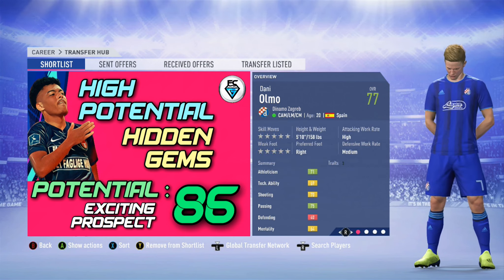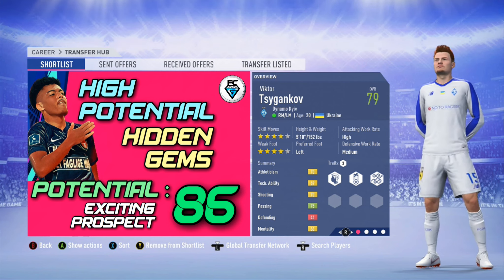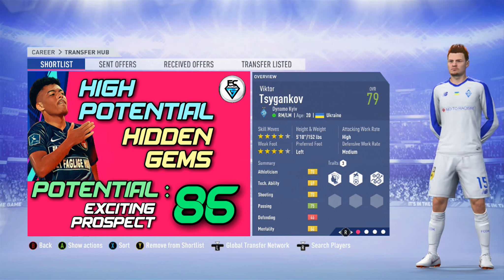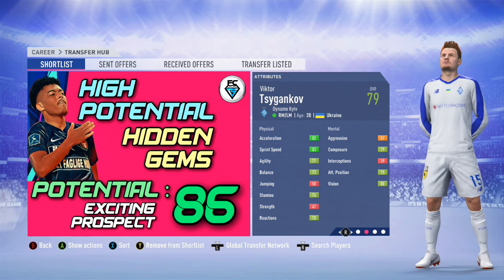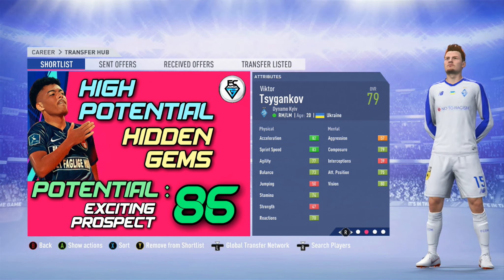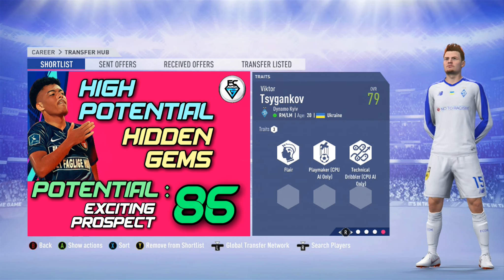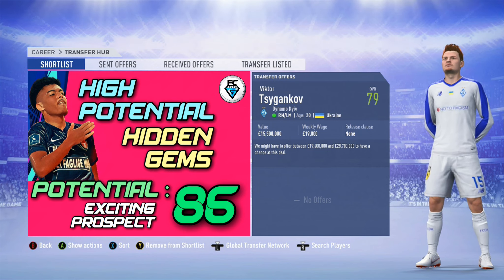If you're managing a mid-table Premier League club and you're after a wide midfielder, I cannot recommend this guy highly enough. He's Viktor Tuzaganov from Dynamo Kiev in the rest of the world. He can play right midfield or left midfield, with four star skills and a four star weak foot. He's 20 years of age from Ukraine with electric pace. He's got an overall of 79, so he'll fit right into a Premier League team, with a potential of 86. He's got three traits: flair, playmaker and technical dribbler. You can pick him up straight away, but it will cost you about 19 million.